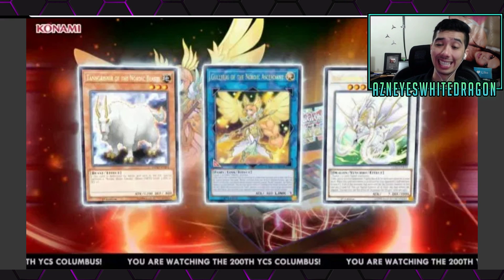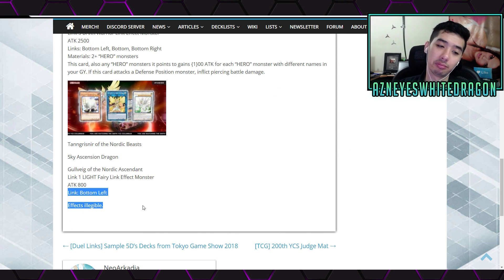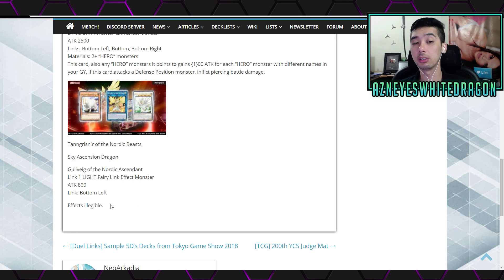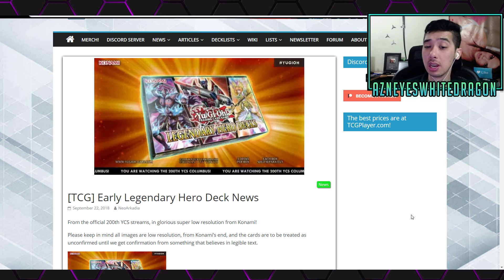There's also another new one coming out which is the Nordic Ascendant link monster. The quality makes it very hard to read the card's effect — once it does get released I will give you guys its full effect, but if someone wants to theory craft you can try to figure out what it does. It's a Link 1 with its link arrow in the bottom left. There is some more support for Nordics, which are pretty cheap right now, so the cards may go up in price.